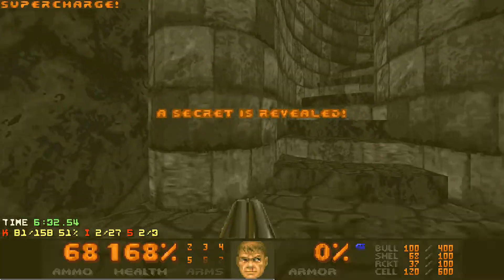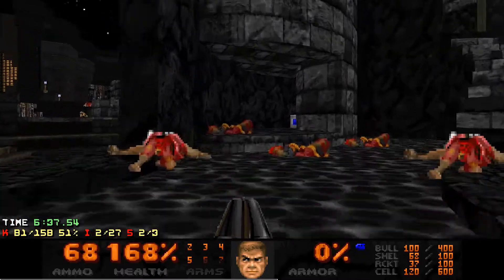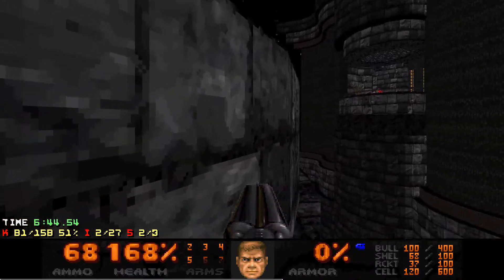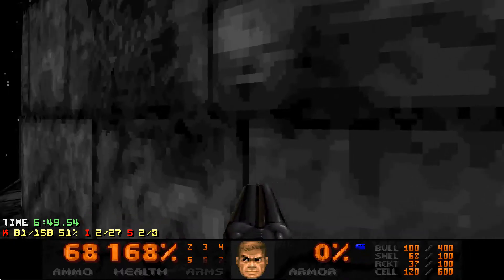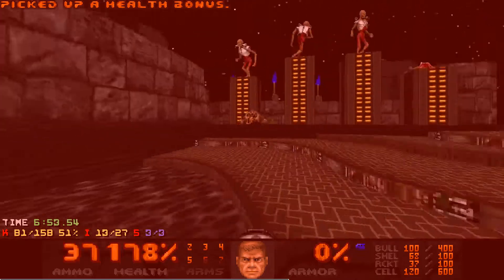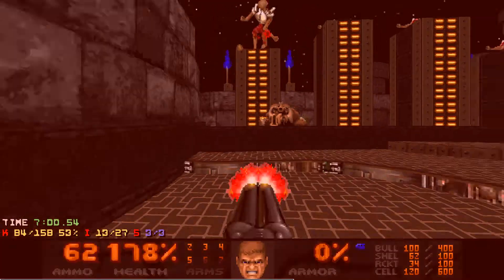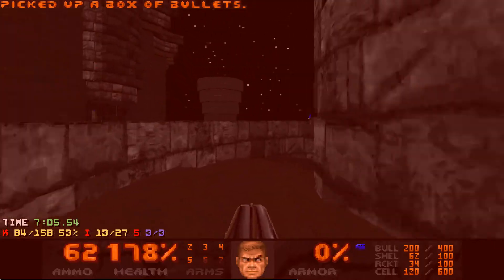Although it wasn't really an issue for me, because I didn't run out of missiles in this map. Now here's where the third secret is — you inch across this ledge right here, and then this switch lowers. I might have wanted to kill the revenants first. Probably would have been a good idea.